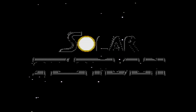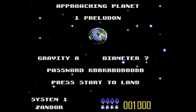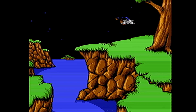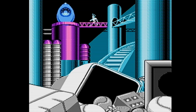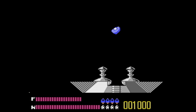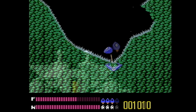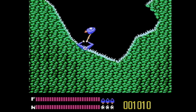Solar Jetman is pretty unique as far as the games we've played so far. It's kind of like a more advanced version of Lunar Lander — Lunar Lander didn't have shooting or anything, it was just you had a certain amount of fuel and you would thrust in different directions to land on a terrain area. This takes that to a whole new level where you've got all these caves and you can thrust in literally 360 degrees, which was really unique for an NES game, because most games usually had up, left, right, sometimes down.